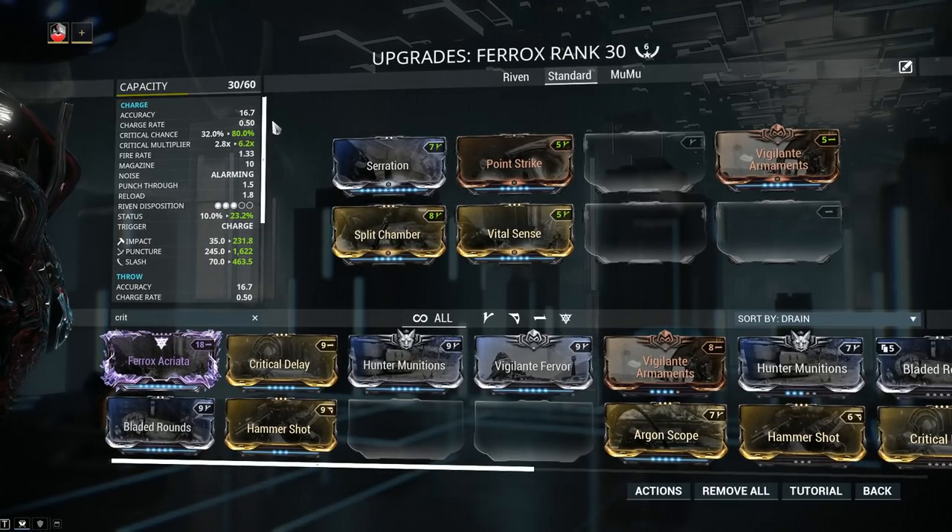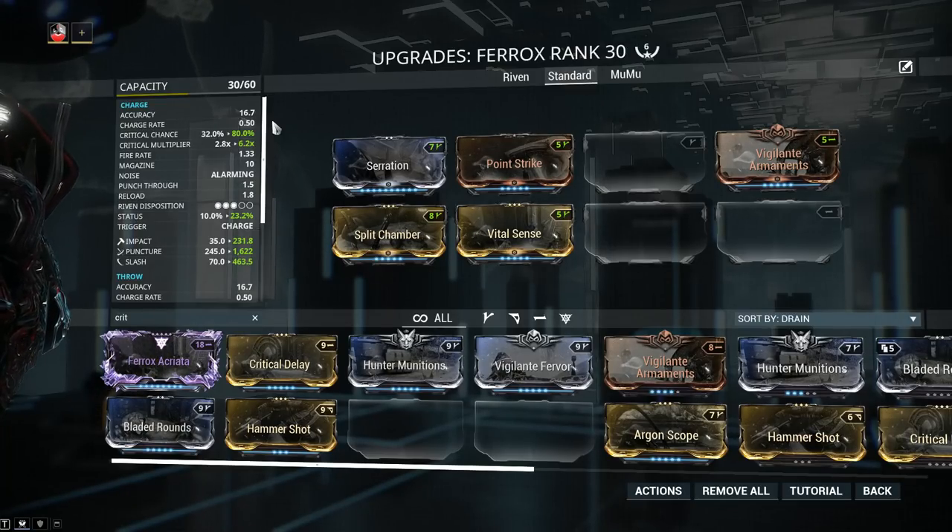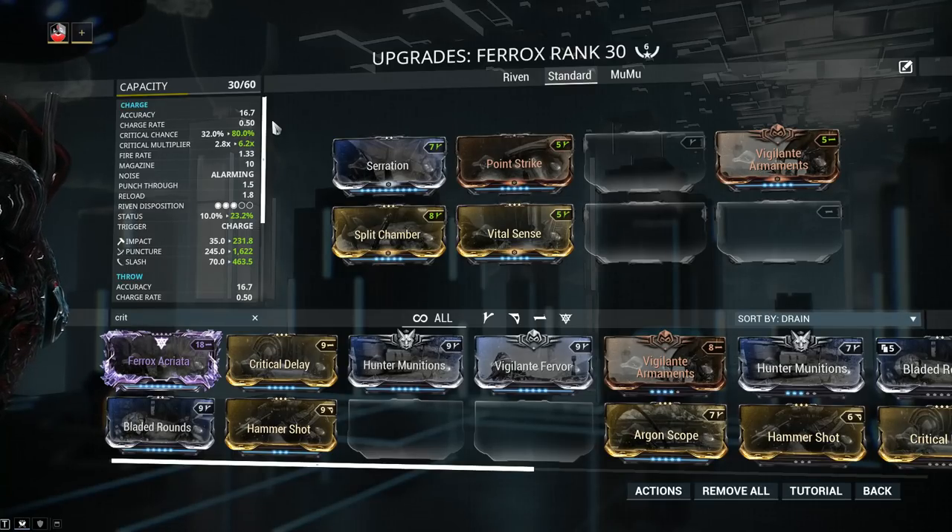From this point onwards you really gotta decide what you want to do with the weapon, because you can make a slash build with Hunter Munitions if you so desire, or you can make a straight elemental build. I prefer elemental builds, but slash builds are absolutely bloody fantastic as well. I'm gonna show you guys both and you get to choose whatever you prefer. First, an elemental setup.